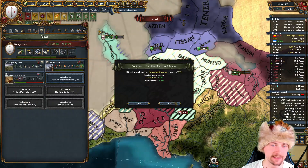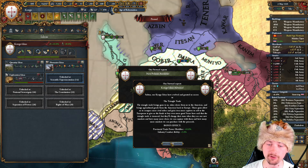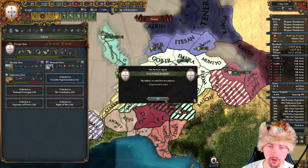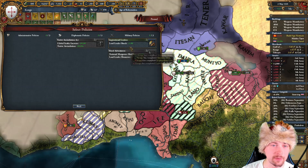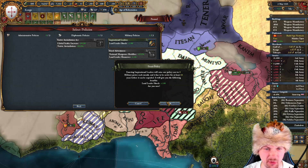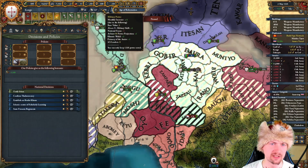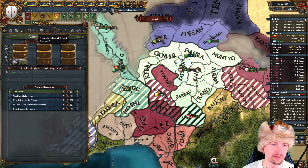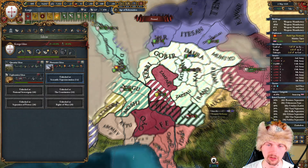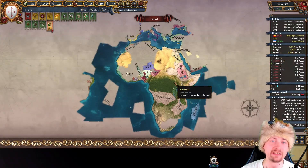It will cost me a lot of diplo points as well, but we don't really care about diplo points at this point. Now I can finish my humanist ideas — this will give me even more stability, some infantry compatibility, additional trade power, and it unlocks a plus-one leader shock policy which is super overpowered. We're also reaching the mil points cap slowly, so probably soon I'll have to ditch the exploration ideas and change them for something more useful. I've basically explored everything I needed.